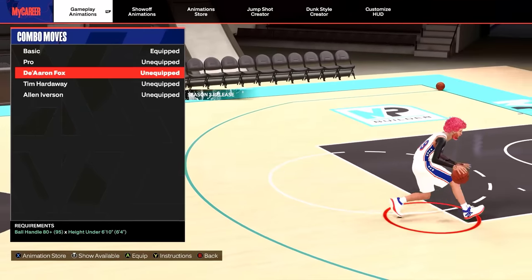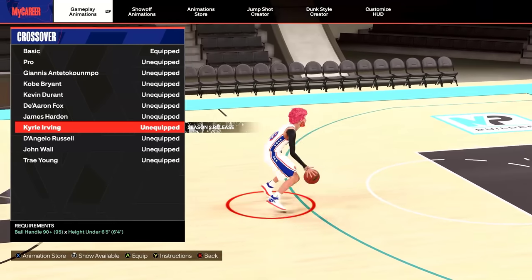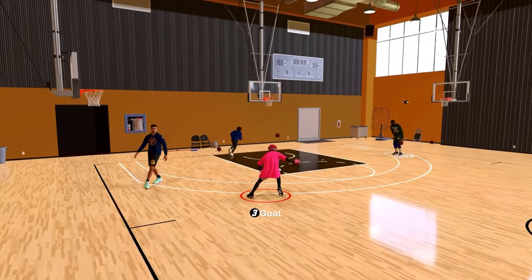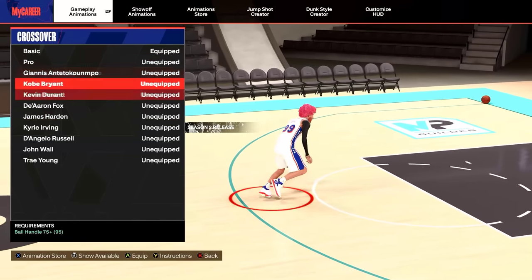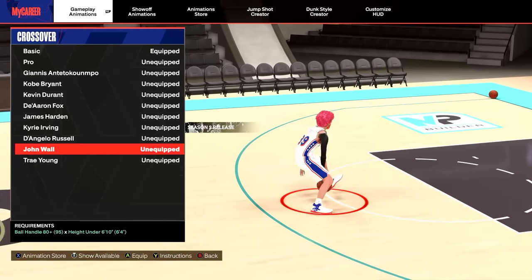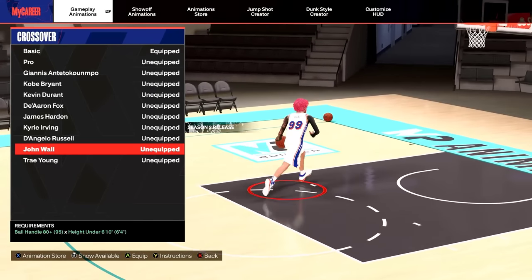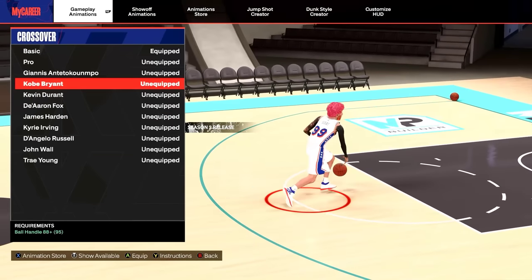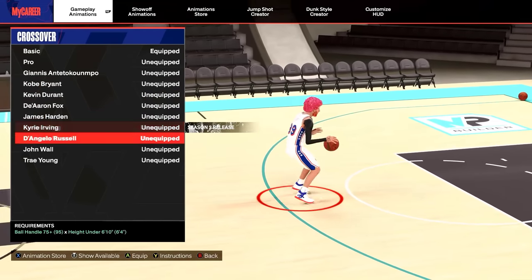The crossover is a very important move. They added Kyrie — need to be under 6'5 with a 90 ball handle. It's just absolutely awful and way too slow, 0 out of 10. The running crossover is super glitchy — there are three you need to put on: John Wall, De'Aaron Fox, and Kobe. If you have the ball handle, put on Kobe; if not, put on De'Aaron Fox or John Wall. I like John Wall over De'Aaron Fox.